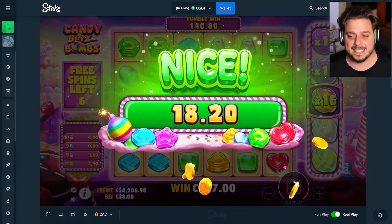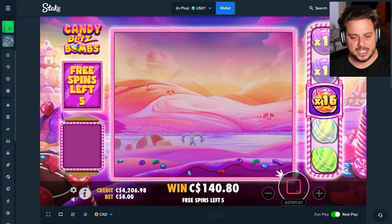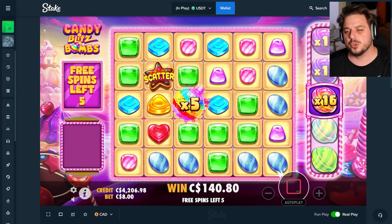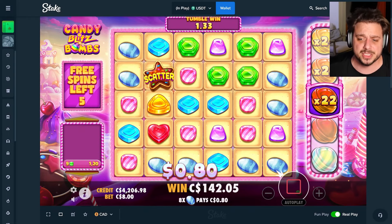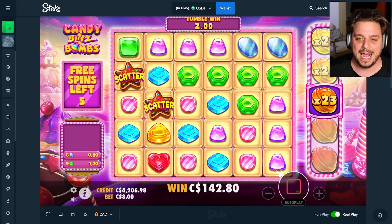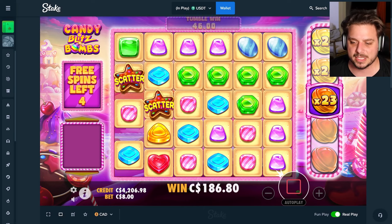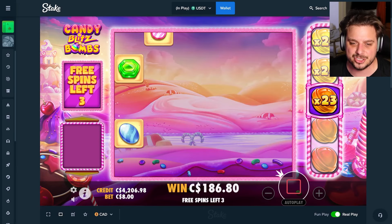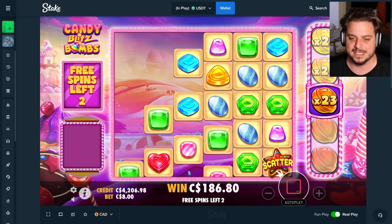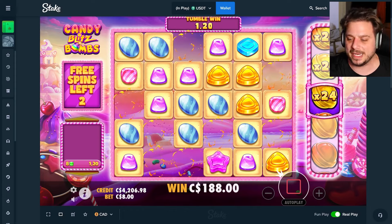There can be 100x bombs, there can be a 5x — but you're not gonna get it unless there's a connection on the board. Do you guys like the original? I was chasing the 500x bomb, hit that, and also hit the 250x bomb. I don't know what the maximum bomb is on this one, but I know the max win is something absolutely ridiculous. 800 bonus buy to start things off.